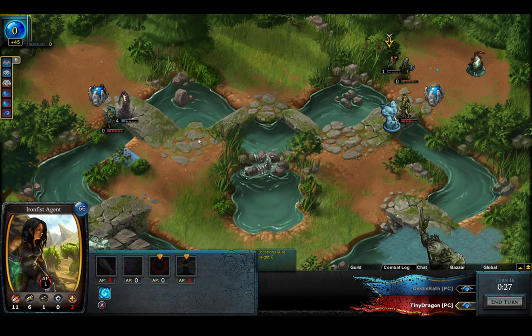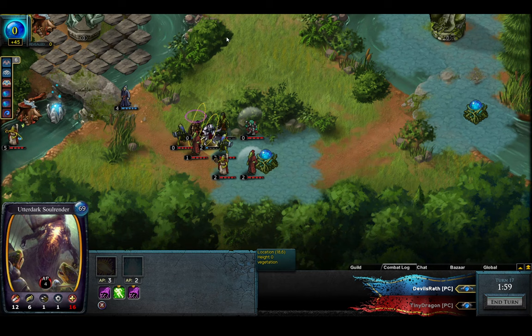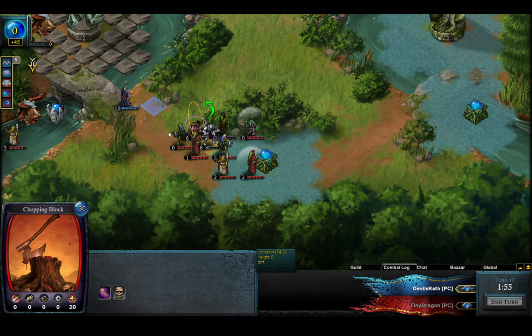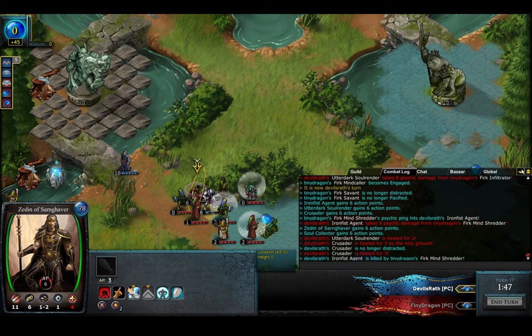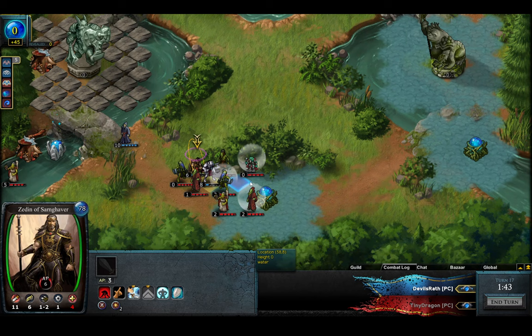They're all dead — every single one of these champions are dying. Iron Fist Agent at 2 HP, 16 HP, 4 HP. They're all gonna die at the Chopping Blocks next turn. Imagine — Zedden dies at the Chopping Blocks. He already died from the ping. They're all just gonna die at his own Chopping Blocks. That'd be pretty funny.